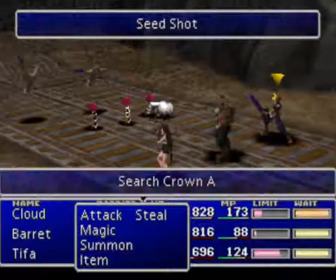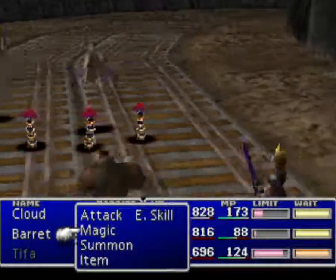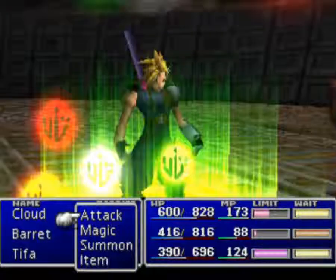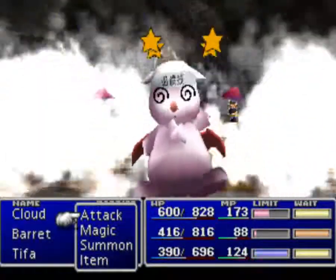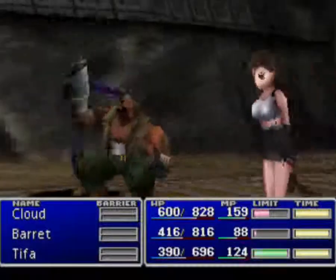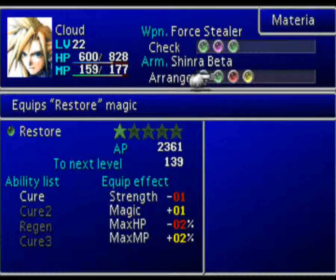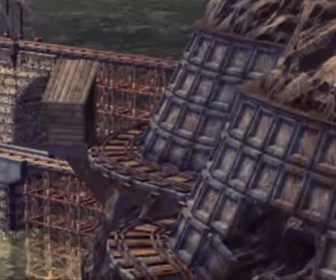And here's another new enemy — these guys are Search Crowns. You want to take these guys out in one shot because I think they have some kind of counter, plus they do a decent amount of damage anyway. Chocobo Moogle should be able to take them out — probably should have used Barret to take them out since they need to work on their limits more than Cloud does. Restore leveled up — nice! I wanna keep the restore materias relatively close together; if I have one character learning Cure 2, I want the other ones to have it too.